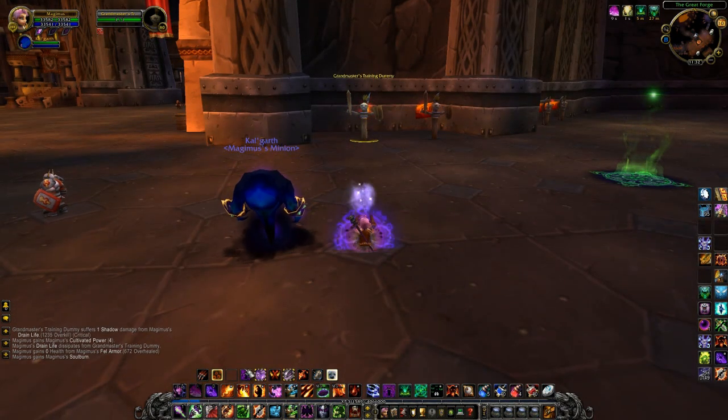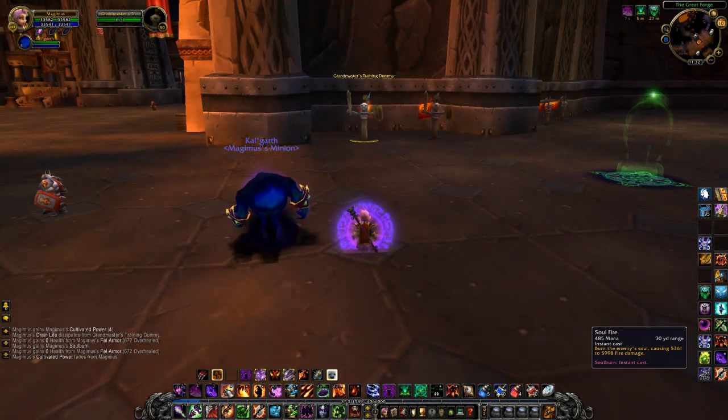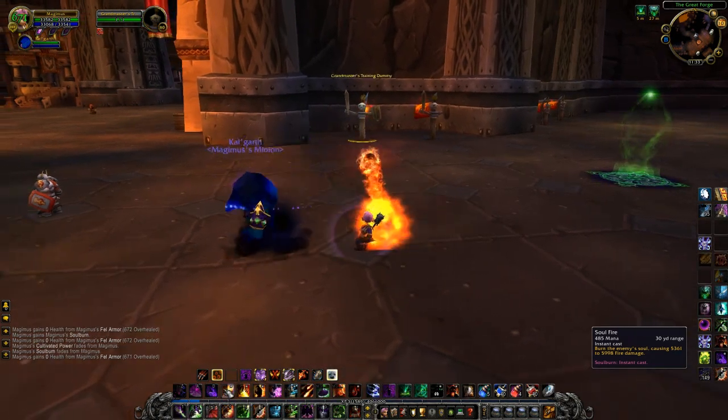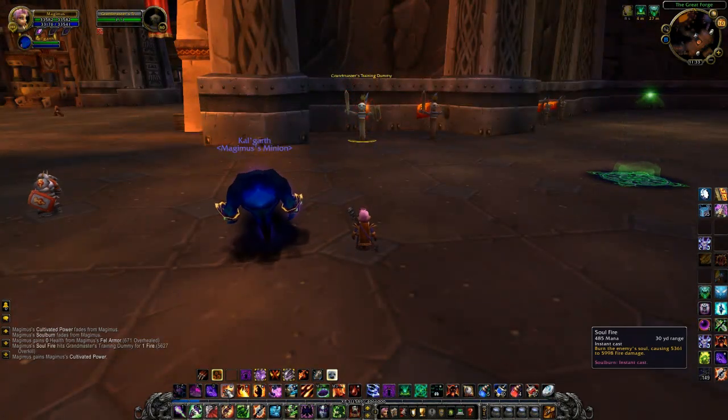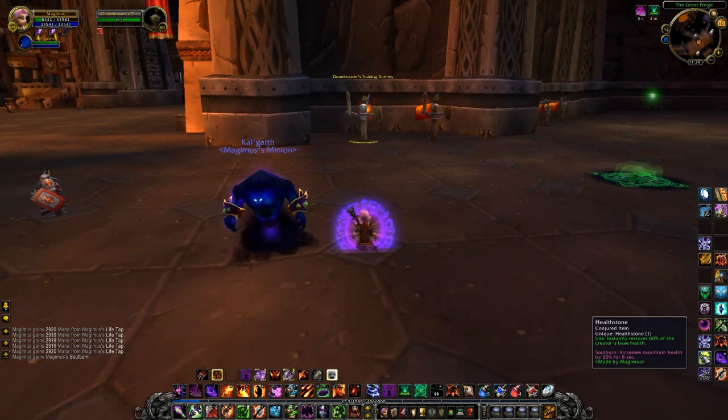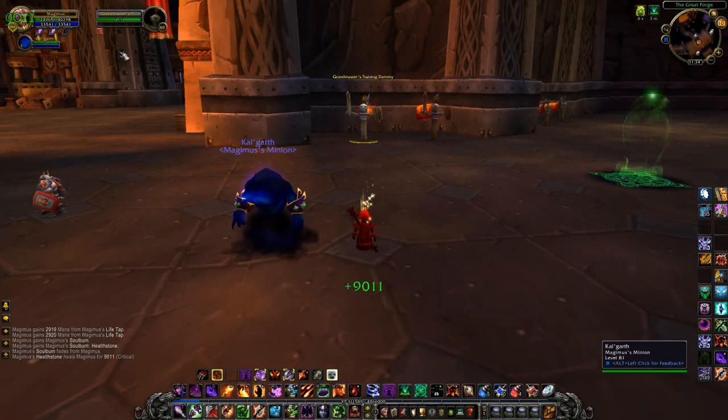The next Soul Burn spell is Soul Fire. Soul Fire becomes instant after using Soul Burn. The last Soul Burn spell is Hellstone. After using Soul Burn, using a Hellstone grants you an additional 20% maximum health boost, in the same way that a Warrior's Last Stand works.